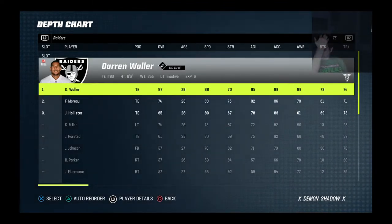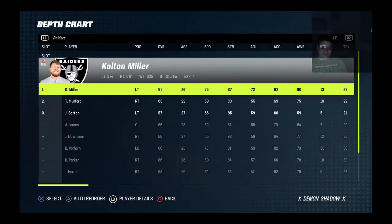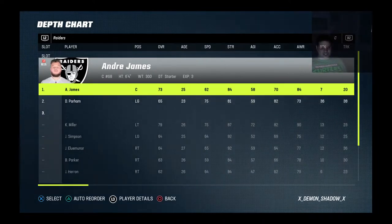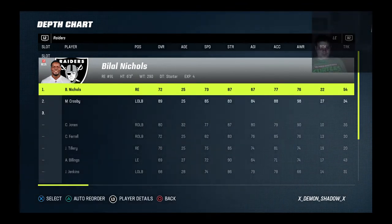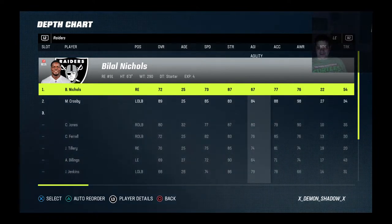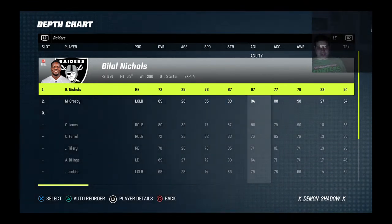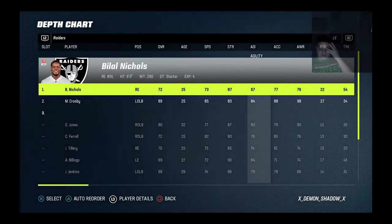Waller's been kind of downfalling because of his injury, but he's still a viable tight end in the game. As far as the linemen go, it's going to be Colton, Parham, James, Illuminor, and Munford. Left end, we're going to put Bilal Nichols. The reason I went with the left end is because you want your right end to be that dominant 3-tech — you need agility. So I chose Tillery to be the right end, and we'll let Bilal Nichols, since he's a little bit stronger, be the left end.